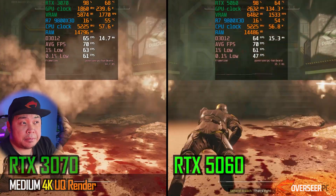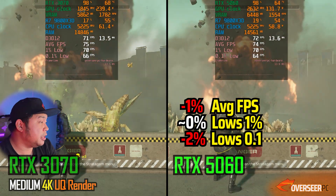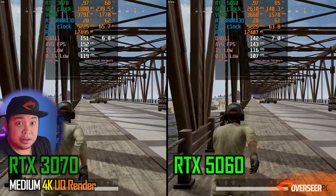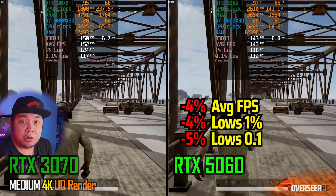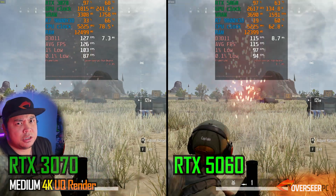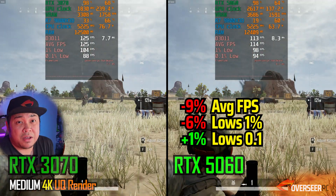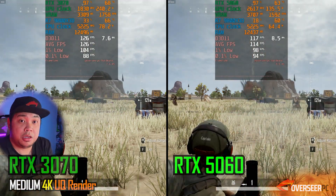Helldivers 2 at 4K — very similar experience overall, though the 3070 may be slightly better. PUBG at 4K — the 3070 extends its lead significantly, especially on the mortar benchmark, compared to earlier resolutions where they were really close. The 3070 is the more favorable card at 4K. At 140 fps the visibility advantage from the higher resolution is more useful in this slower-paced game.